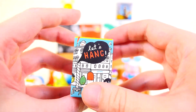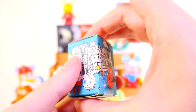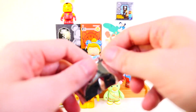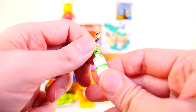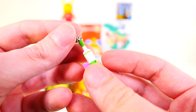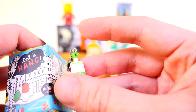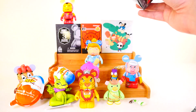Next up we have the Kidrobot Let's Hang. This is actually one of the smallest blind boxes I've ever seen — the little Marvel zipper pulls were extremely tiny too, probably the second smallest. For today we got what I think is a tube of toothpaste. I had to think about it for a minute — looking at this going, what is this supposed to be? It's a little rolled up tube of green toothpaste. I don't know if I've ever seen green toothpaste, but there you go — the Let's Hang version of some toothpaste. One of the most unusual things you can get out of a blind box for sure.